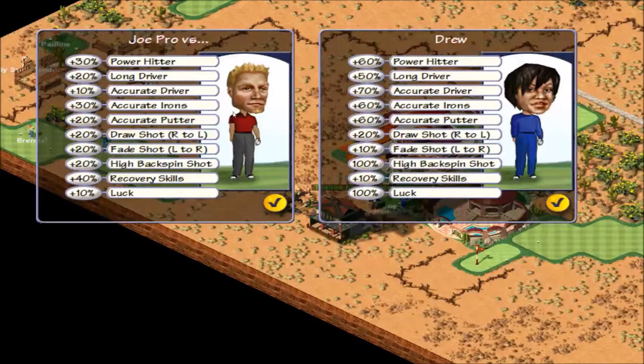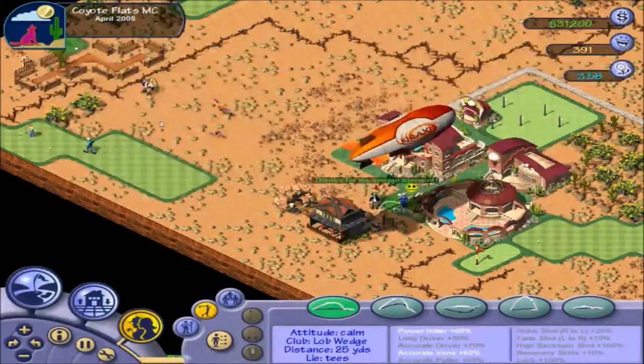We went round our new course and we went round in two under par, which is not bad. Just at the end of the episode we were challenged to a match by Joe Pro, so we're going to go ahead and take this match.